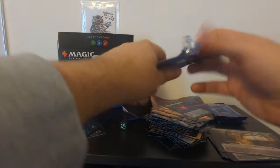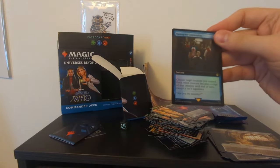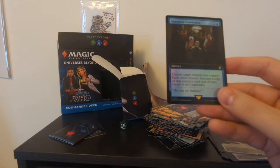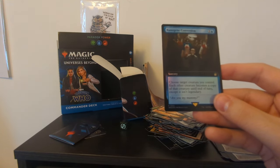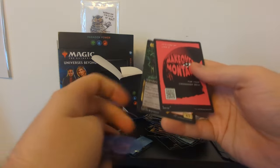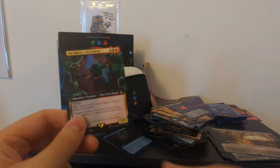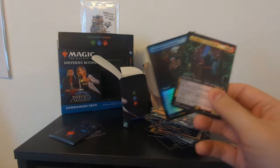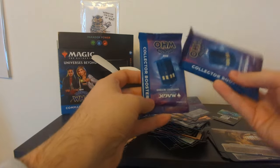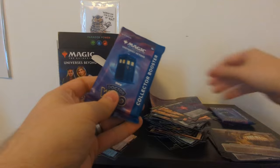Let's take a look at this collector booster packet and open it up. So this is the sample one that came with the deck itself. Nanogene Conversion — so this is from The Empty Child and The Doctor Dances, 'Are you my mummy?' Choose target creature you control, each other creature becomes a copy of that creature until end of turn, except it isn't legendary. We've also got Makeover Montage for your Commander deck, and The Master Multiplied from the End of Time. So even though this is a 12th and 13th Doctor set, we do have some 9th and 10th Doctor representation here. Wizards of the Coast very kindly sent me two of these collector boosters, so we'll open those and see what else we've got.